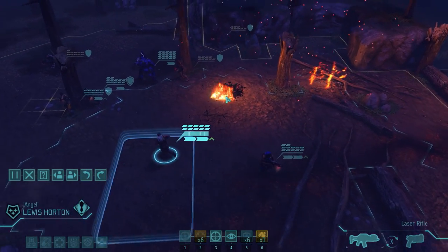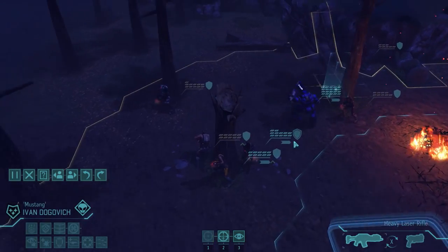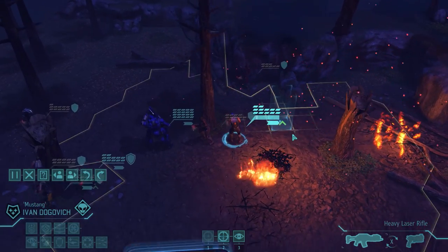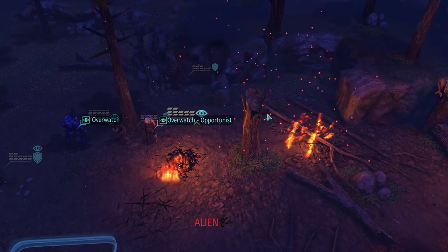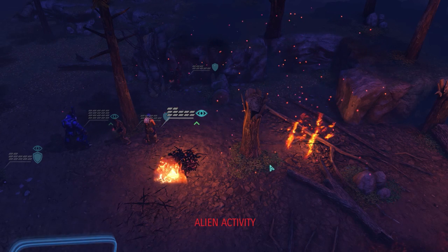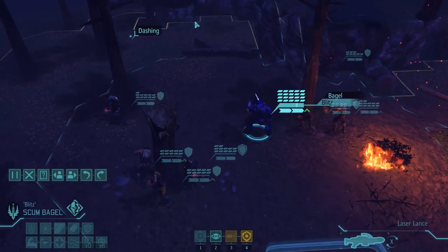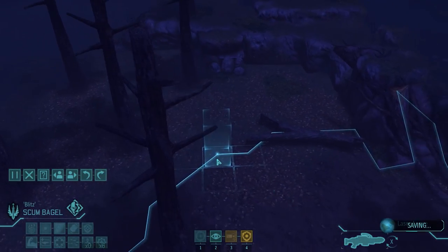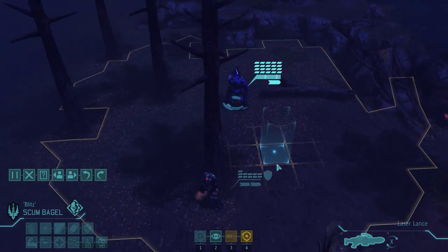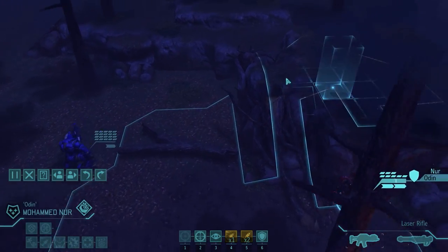Louise can move here. Ivan goes on overwatch just in case. I wonder if we'll get any new alien types this mission — we might start seeing heavy floaters soon. I heard a mechtoid... probably a mechtoid at least. Let's keep moving. We are taking the long way around, but a safer way, especially on this map. We can move up the ramp right here, but not on this turn.